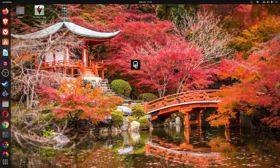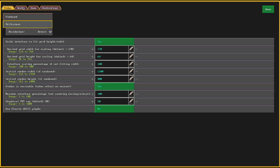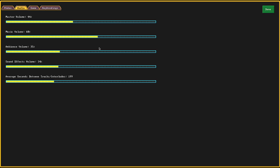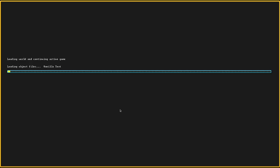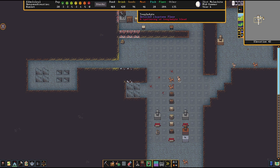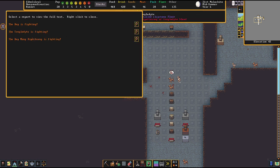All right, let's show you a battle in Dwarf Fortress. Let me make the music louder. So I got a troglodyte in here fighting with the dog. See, the dog is fighting. That's the troglodyte right there.